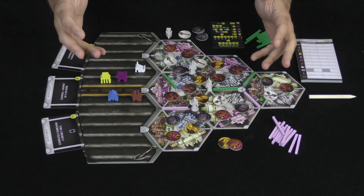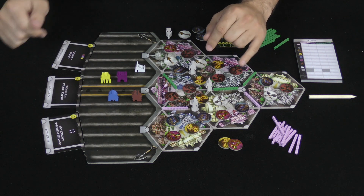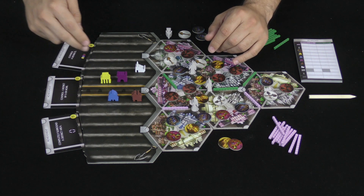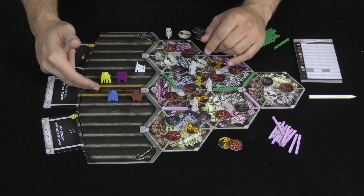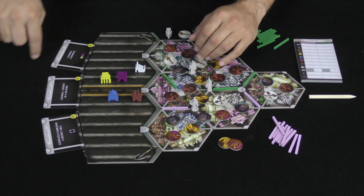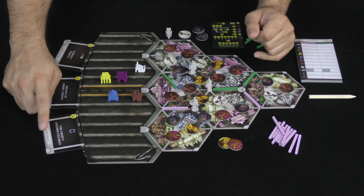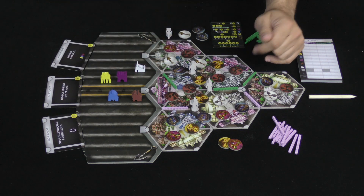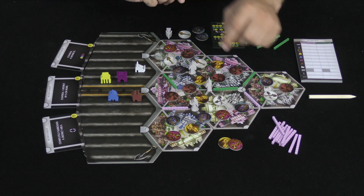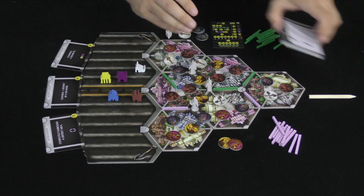Once we hit interim scoring, things get interesting. Also, at the end of your turn, you can check if you qualify for one of these achievement cards. For example, this one says you have to control four districts — if you ever have four of these on your side of the track, you take this card. Others require controlling one district by five or more, or completely surrounding a district area. So let's jump ahead and show you how scoring works.